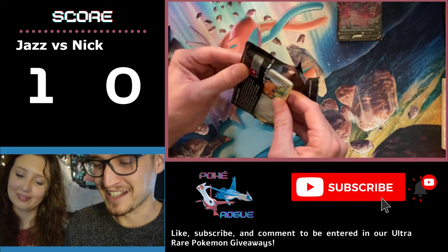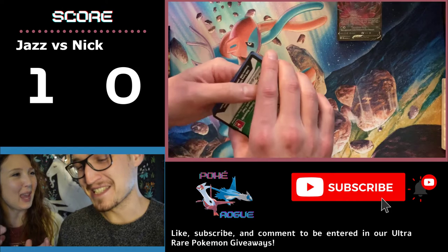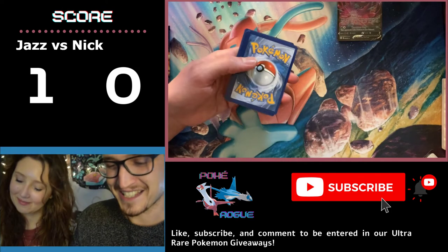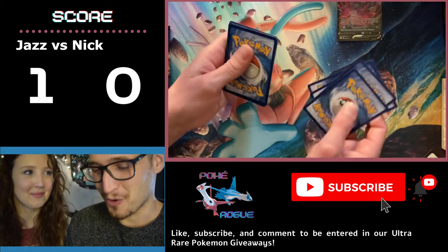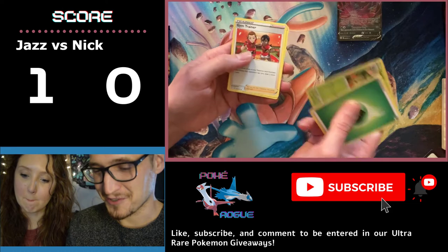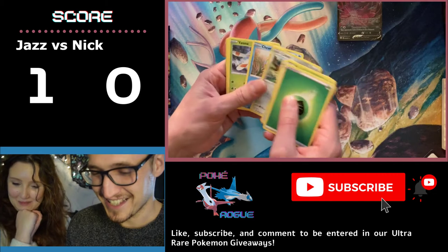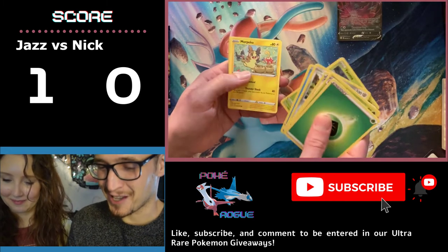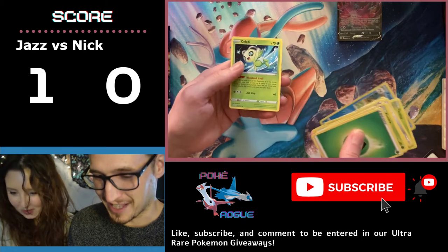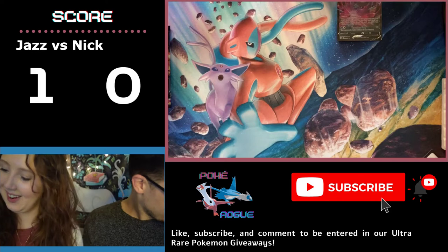This pack feels light. I don't like how light this one feels. We need, like, a scale in grams. I'm skeptical of how light this pack is. One, two, three, four — to the top. Leaf Energy, Dartrix, Gym Trainer, Team Yell, Cufant, Chewdle, Yanma, Morpeko, Eevee, Floatzel and... a Celebi. I knew it — it felt too light.